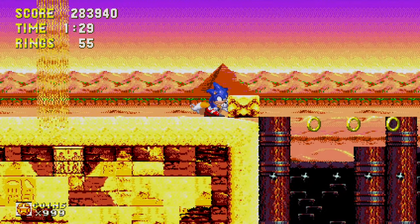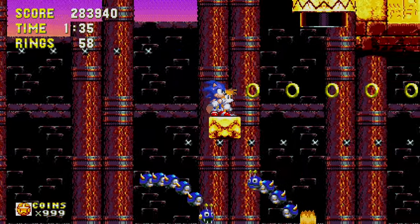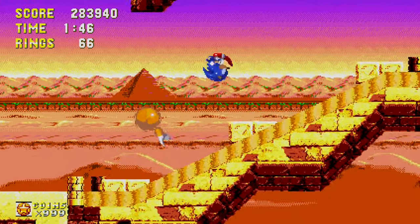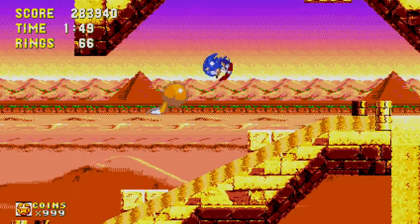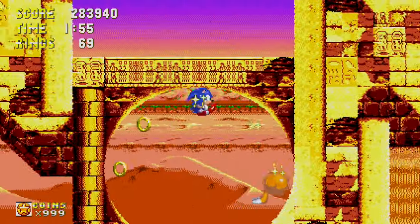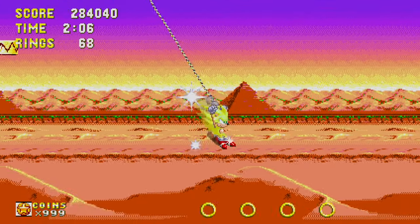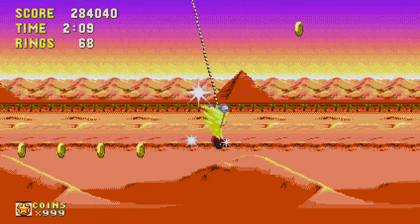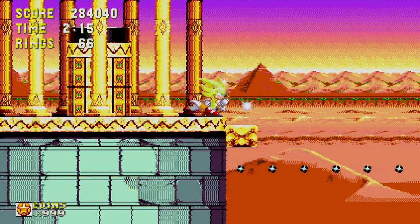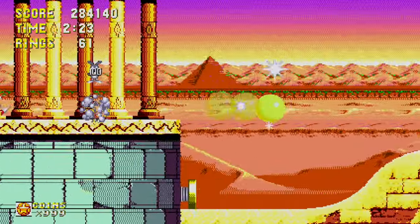Another instance of this can be seen at the very end of Flying Battery Zone. You'll see that Sonic kicks open a door and jumps out, and now we're in Sandopolis. Originally that supposedly wasn't going to be the case — that door was going to be the thing you used to snowboard at the beginning of Ice Cap Zone, but they moved things around, so in the final game we have that transition but it's in the wrong place. There are mods and fan games that restore all the levels in their proper places, so if you're curious, go look it up online.